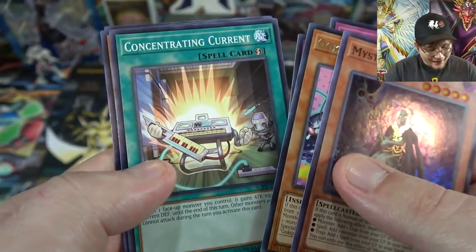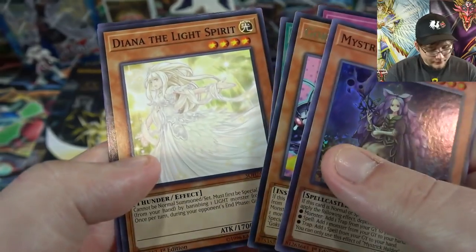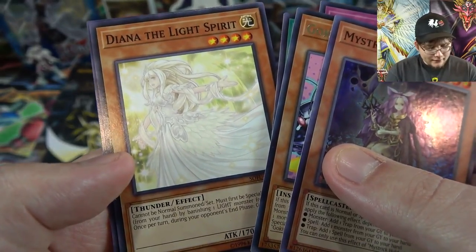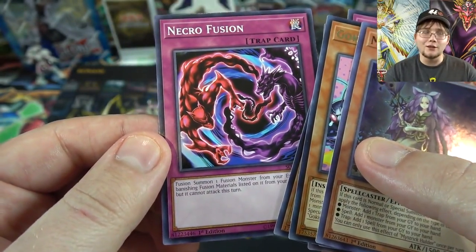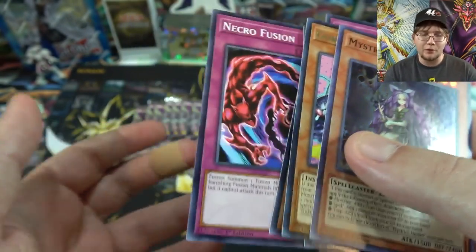Also Revenge of the Normal, which I like because Law of the Normal, Concentrating Current, Dina the Light Spirit, and Necro Fusion — which we already got from the special edition as a preview card.